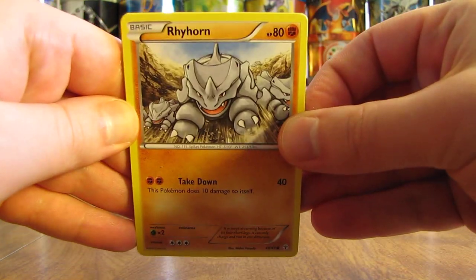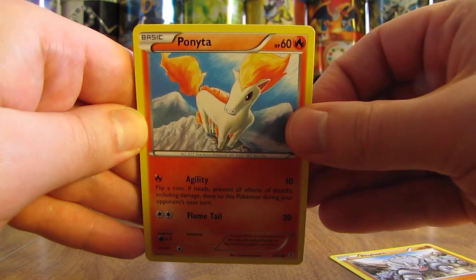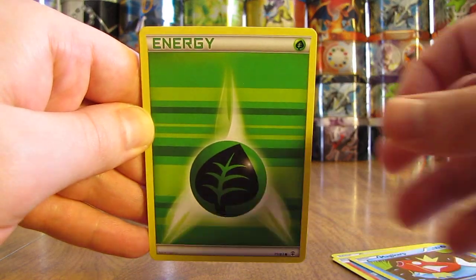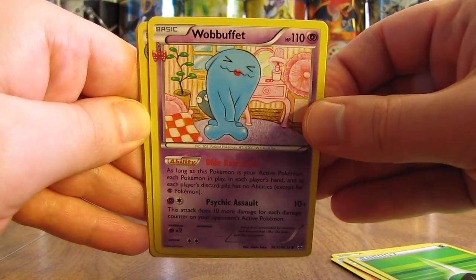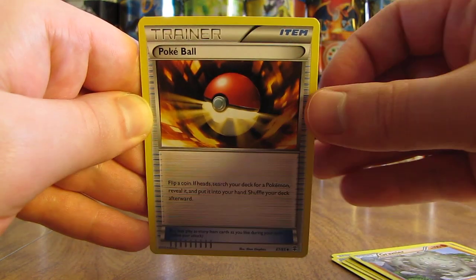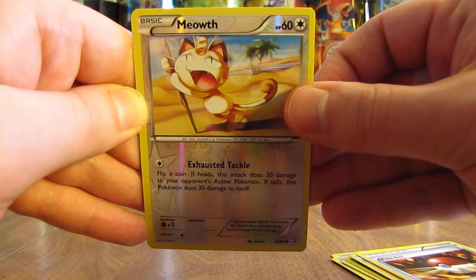So the first pack here starts off with a Rhyhorn. Moving on to Ponyta. There's a Magikarp — quite powerful there — and a Grass-type Energy. Then Wobbuffet, which is the first Radiant Collection card of the two in the pack. Then there's a Graveler. After a Pokeball, the Reverse Holo is a Meowth, and that is a common card.